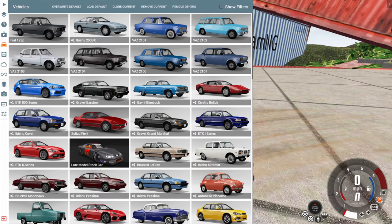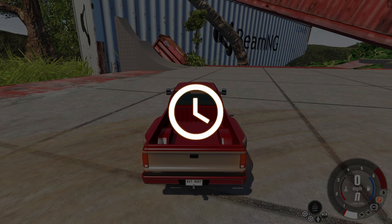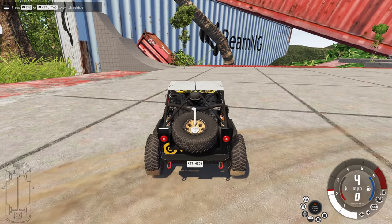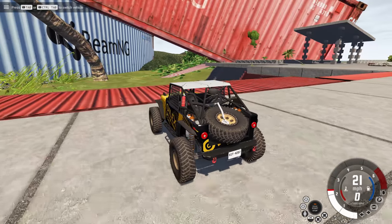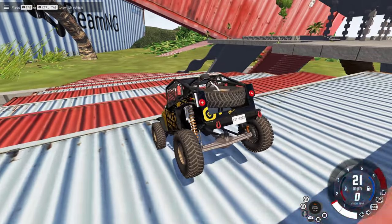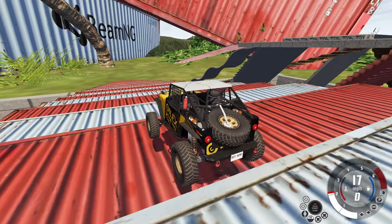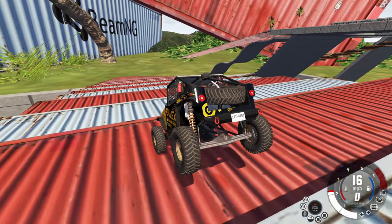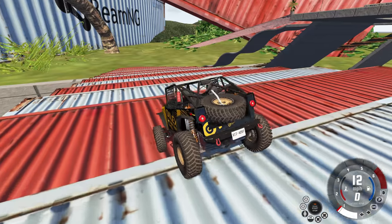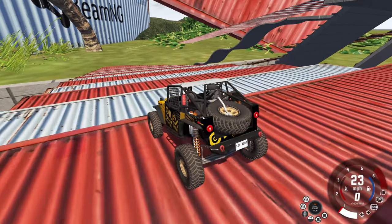Now we're going to do this ramp again but I want the best off-roader there is. So we're getting the crawler version of the Abishu Hopper and we're going to try to go down this ramp without damaging the vehicle — I want to see if that's possible. So we're going a little slower, only about 15 to 20 miles per hour, and it's doing a great job. This suspension is taking every bump nice and easy. With 100% certainty this can be done with the Hopper.